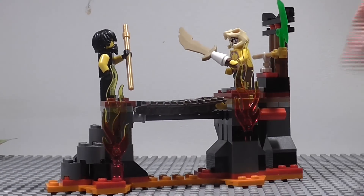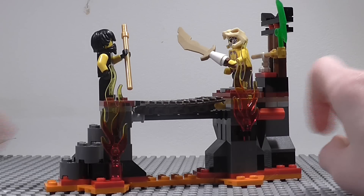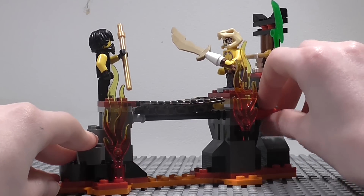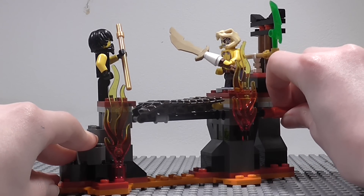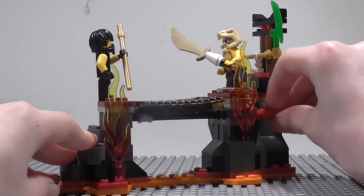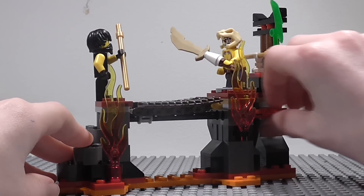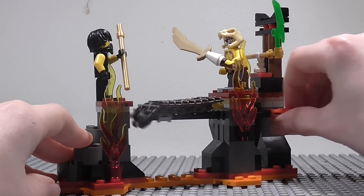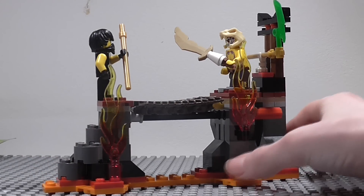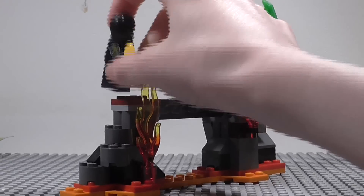That is pretty much it for Lava Falls. For quite a small set there is a lot going on and it has a lot of detail — overall a really cool set. I definitely like the way the stone is done and I definitely like the collapsing bridge feature. You can do it really slowly, which is great for stop motion so you can take lots of pictures for a nice smooth animation of it falling, or make it really fast. The minifigures are really cool because this is the cheapest way to get Sleven and the only way to get Cole in his tournament robes.